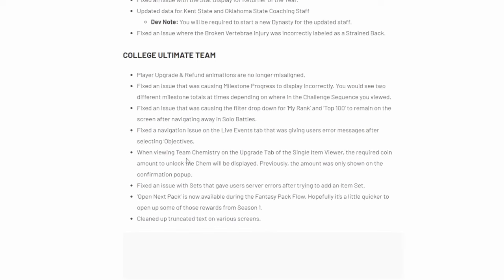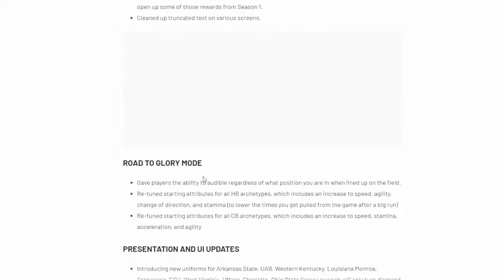Ultimate Team updates — big updates obviously being the new season upgrades and rewards. There's been a lot of people running into issues with playing the champs mode and not receiving their weekly rewards. They have tweaked that. There are also some navigation issues addressed. Mostly it's just rolling out the new season and rolling out the new packs. A lot of it is more bug-related — nothing major. It's mainly just rolling out the new packs and new content for Ultimate Team.